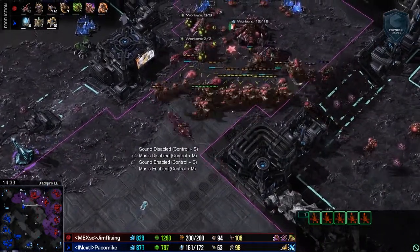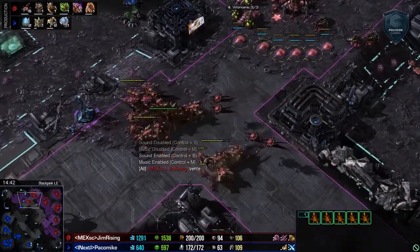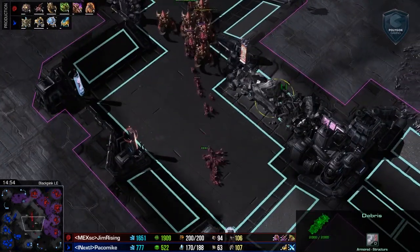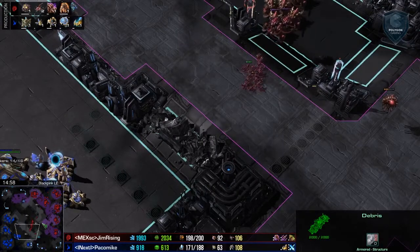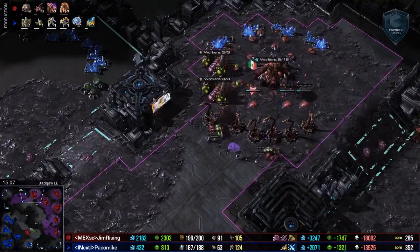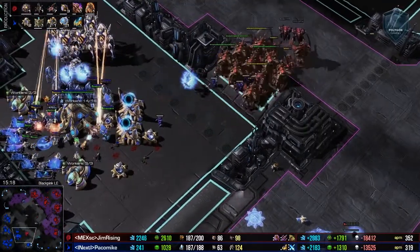We've got plus two carapace starting now. A whole bunch of Lings are going to be coming here in just a moment. What's interesting about this Ultra Corrupter Ling force is that it can be really aggressive, knocking down debris and rocks and things like that, opening up new ways of attacking the Protoss. While he's got the map control in this form, the defense goes up and the bases get taken.